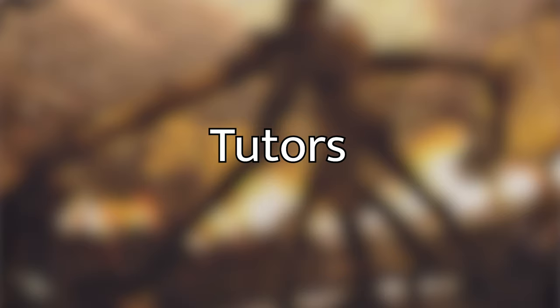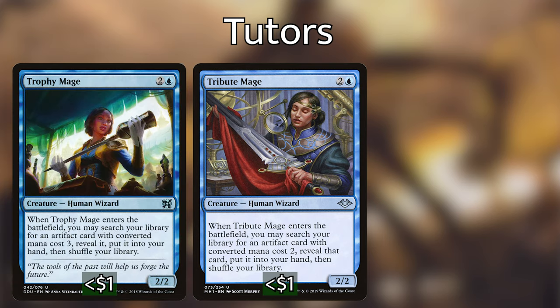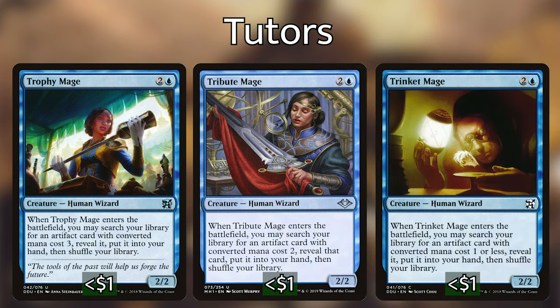Let's go over the tutors. We're not playing a ridiculous amount, and only one that costs less than 2 mana. We need tutors to find the pieces we need to win since our win combos require several moving pieces. We've got creature tutors: Tribute Mage searches for an artifact that costs 2, Trophy Mage finds one that costs 3 CMC, and Trinket Mage finds an artifact that costs 1.